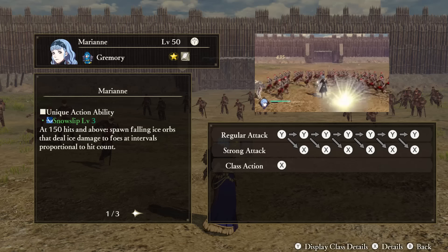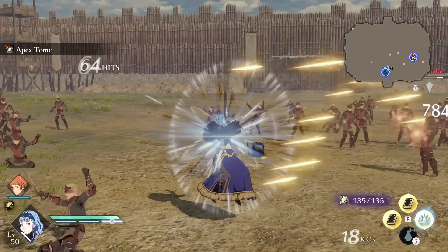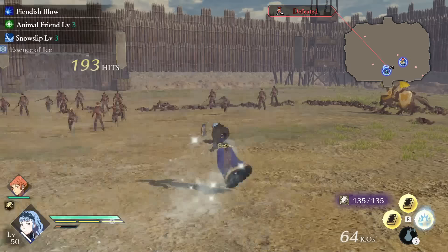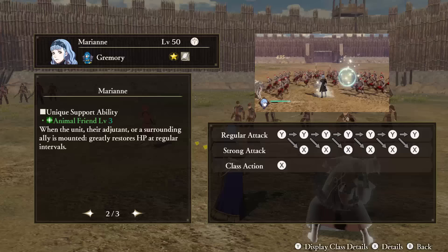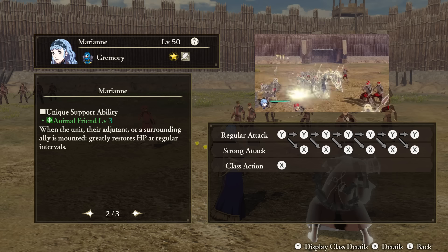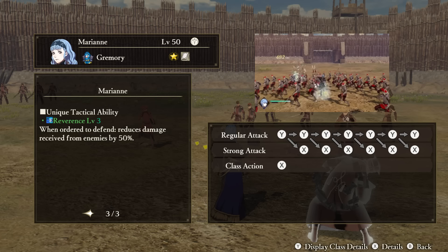Marianne — Unique Action: Snowslip. At certain tiers of hit combos, Marianne will spawn falling ice orbs that deal ice elemental damage. Like all ice damage effects, the freeze effect on this can make it very powerful, although this one is a bit more random. Support Ability: Animal Friend. If you, your adjutant, or a surrounding ally is on a mount, Marianne's HP will be restored at certain intervals. Tactical Ability: Reverence. When ordered to defend someone, Marianne will receive less damage from enemies.